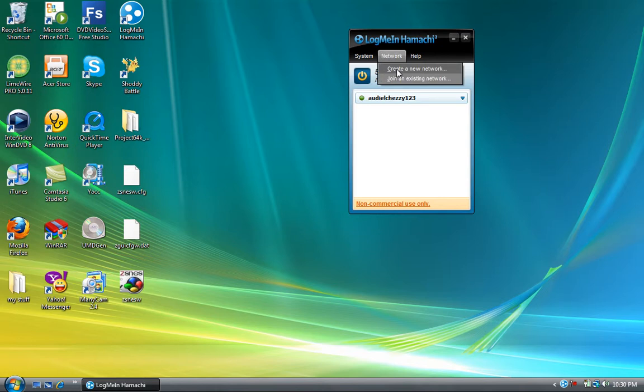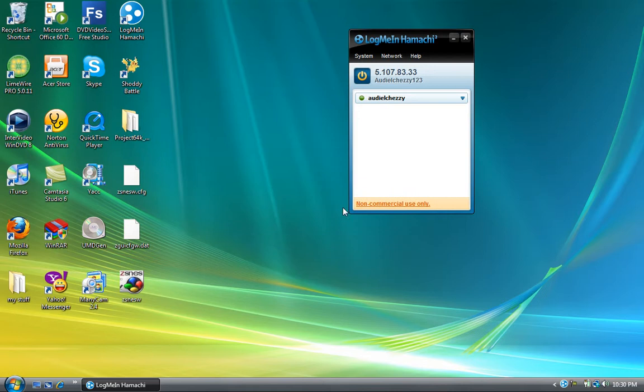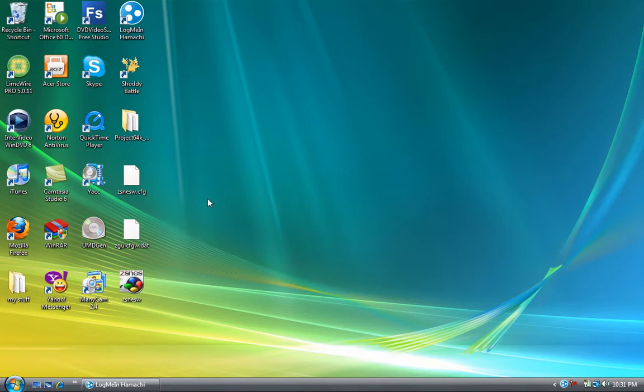What you want to do first is someone in the group — it doesn't matter who — creates a network. I'll delete my network and create a new one. Just name it whatever you want. I'm going to name it OmniAudioCheesy and the password is 123. Now all your friends that want to join will have to install Hamachi and go to join an existing network. They put in the network name and password — in our case it's AudioCheesy and the password is 123. You'll see your friends appear once they join. Now you're all in the same network. Just minimize Hamachi — do not close it, whatever you do, just minimize it.